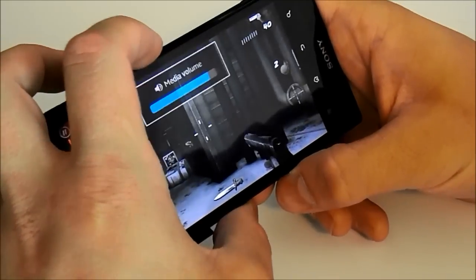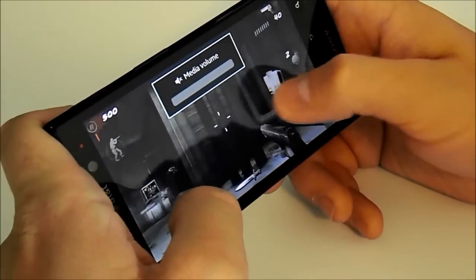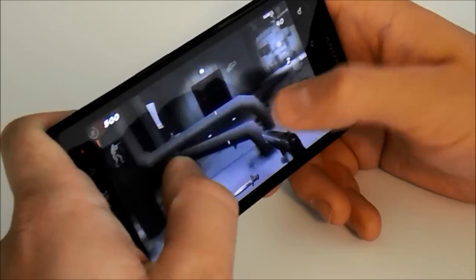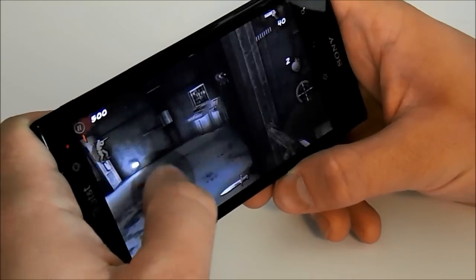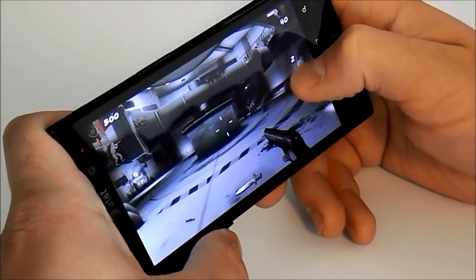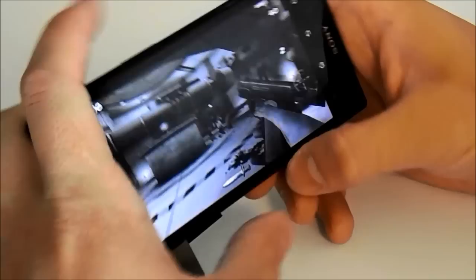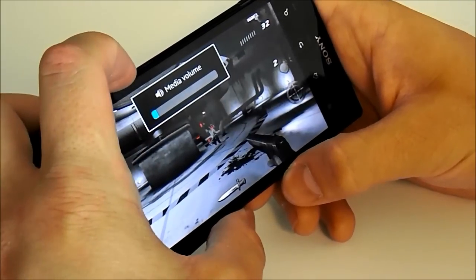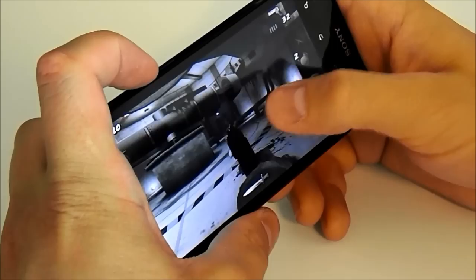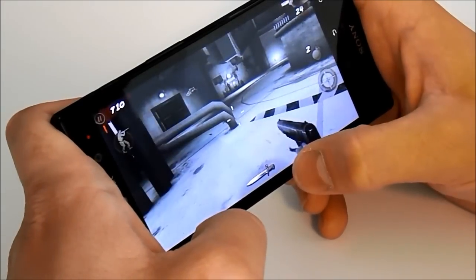We'll go ahead and turn the music down just for a second so we can get my commentary. Anyways, very responsive. We can move around like this. We have our left stick controlling our general movement and then our right stick controls our finer aim. You can simply tap this button to hone in and then just tap the screen to shoot. This is how we stab — just press the knife button.